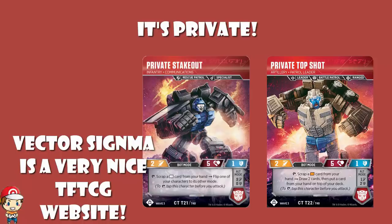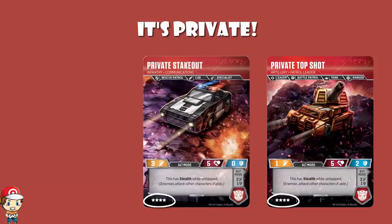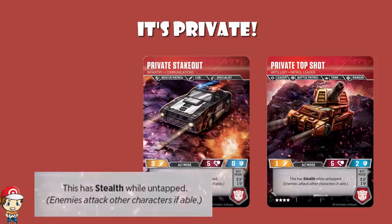They are both Micro Masters, so they're both 4 costs, which is incredibly low - good for filling out your team. And they've both got stealth while untapped, which means that until you flip them over into bot mode, or you attack with them, or you use their tap skill, you can sit there knowing they're going to survive, which is quite nice.